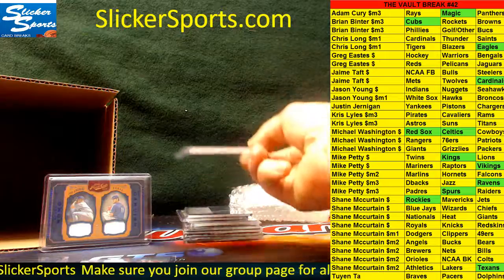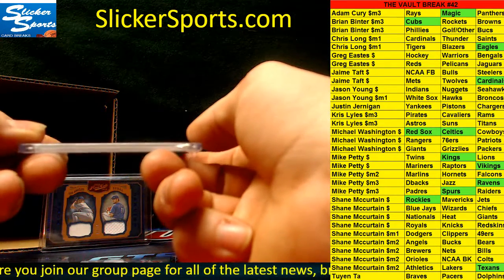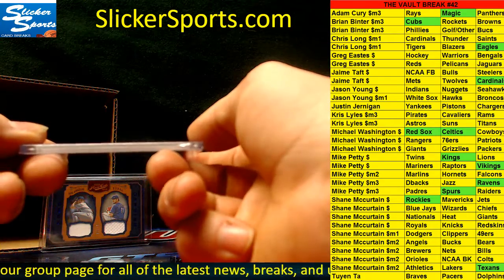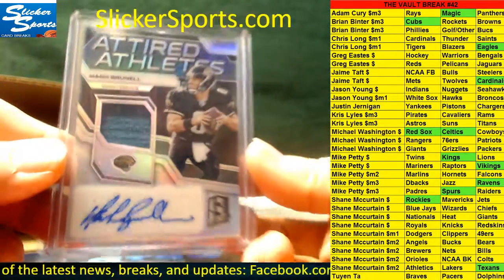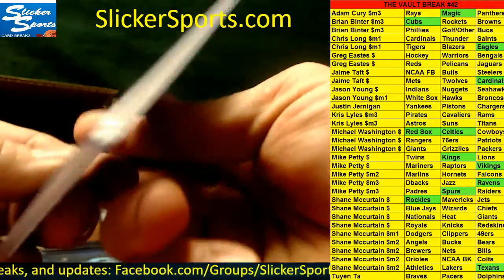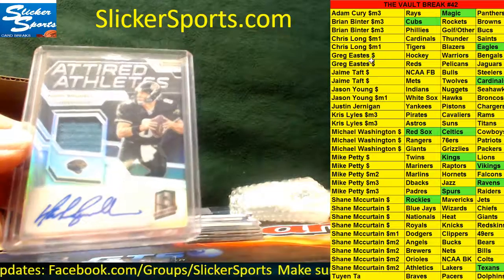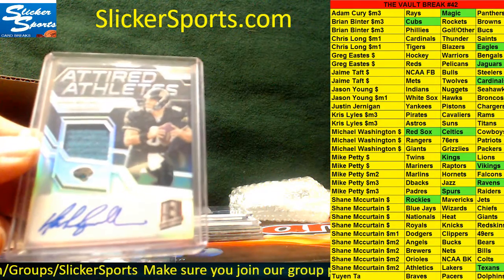Next up, Tired Athletes jersey swatch auto — nice one here — going out to the Jaguars: Mark Brunell. 51 out of 75 for the Jaguars. That's Greg Eastis. Nice, Greg!